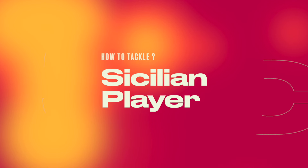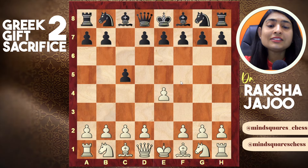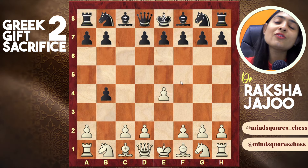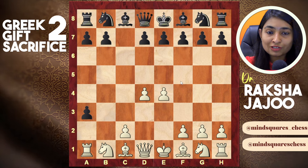Now, what if your opponent is a Sicilian player? If he plays pawn c5 against e4, then you start with the Wings Gambit — you play pawn b4, he captures, you give another pawn on a3, let him capture, and then you play pawn d4, controlling the center.